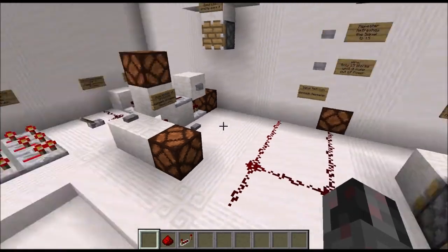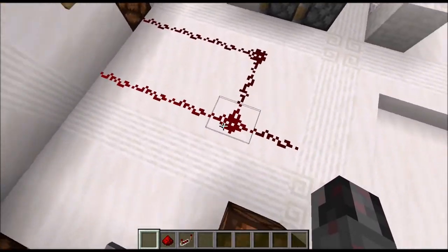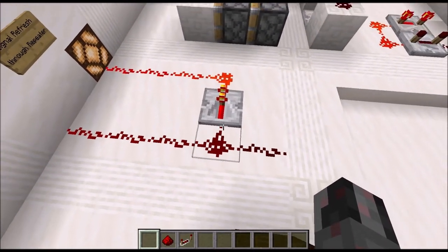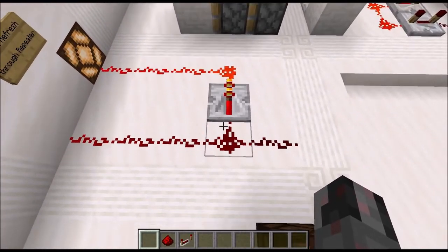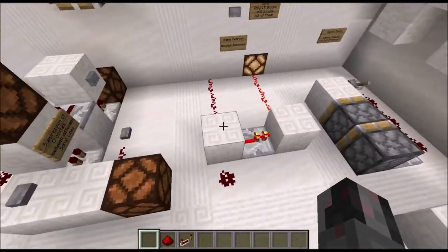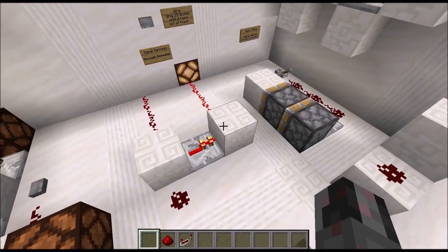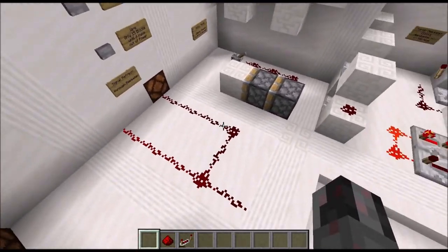The next use is basically the reason the repeater was introduced into the game: refreshing signals. A signal only travels up to 15 blocks of redstone wire before it fades — by placing a repeater, the signal can reach further. Simply using repeaters to boost the signal allows lines longer than 15 blocks. One trick: put a block behind and in front of the repeater, which saves two redstone wire and gives you two extra blocks of distance.